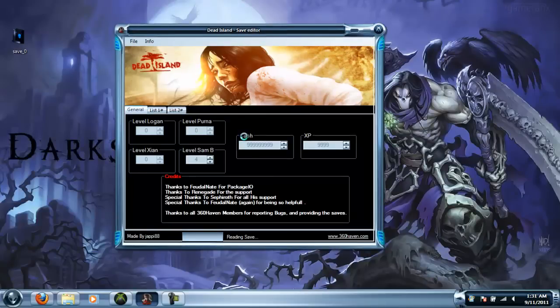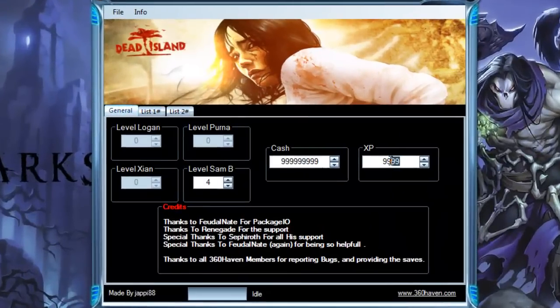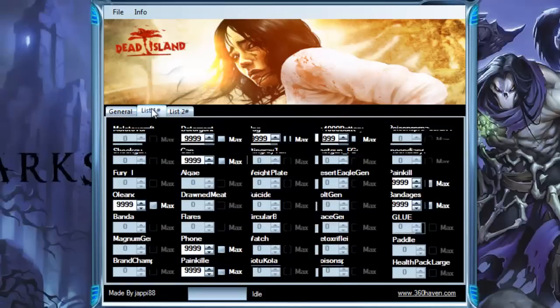Pretty much what you can mod is your money, your XP, and the level of all these characters. You don't want to change your XP though — if you change your XP, your fists won't show up, which can cause an extremely big problem in the game. I changed it just a second ago and my fists didn't show up. Then sometimes when I made weapons, they disappeared, which is weird.